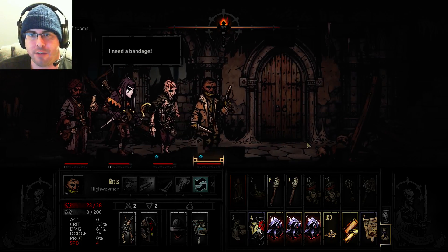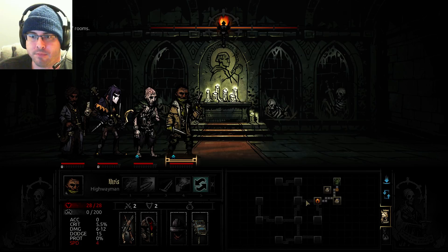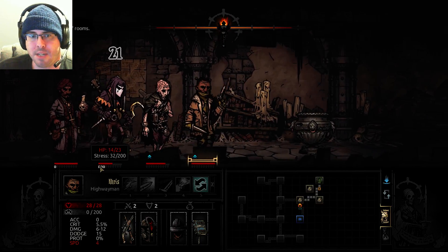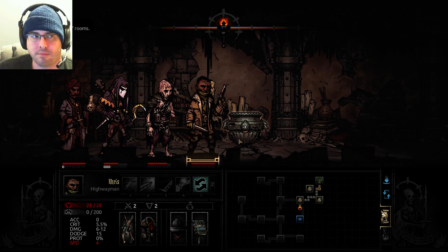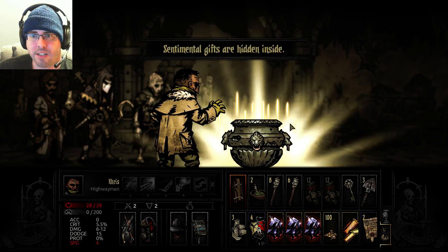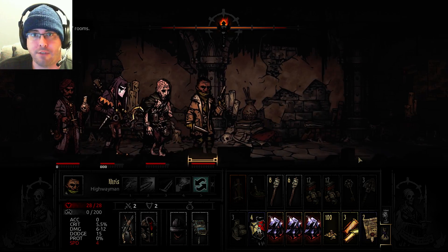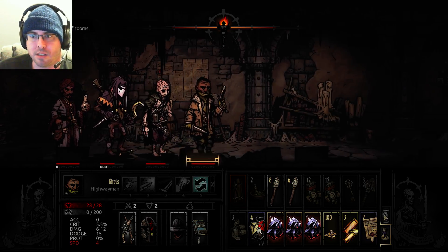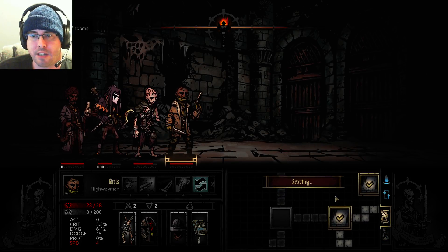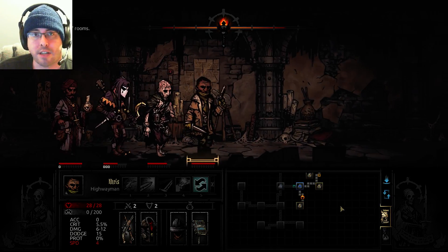We're going to have our abomination start off there because he is acting first, which will hopefully give him a turn to actually do something instead of just stress-relieving himself. We didn't catch a scout. I am going to go to this room first. We got rid of our items that we need to interact with this, so let's go ahead and risk it. We got an empty room, but we did capture a scout. That's pretty useful.